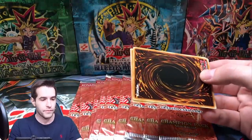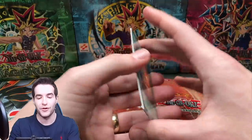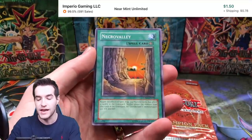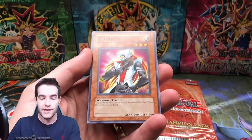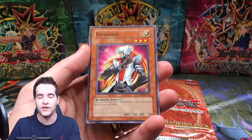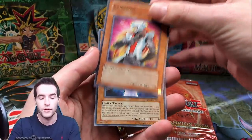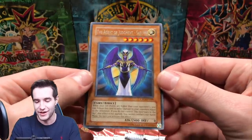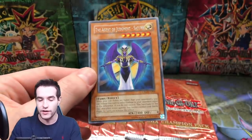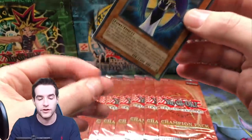Let's see... okay, it is backwards. Let's see where the foil or Rare is. Okay, Necro Valley — it's actually a pretty nice common. Kaiba Man is a common. You are guaranteed a Rare in Champion Pack, unlike Tournament Pack. The Agent of Judgment — Saturn, not the Agent of Saturn — so that is a Rare. We'll sleeve that up because it is a Champion Pack card. Still a nice card even though it is a Rare.